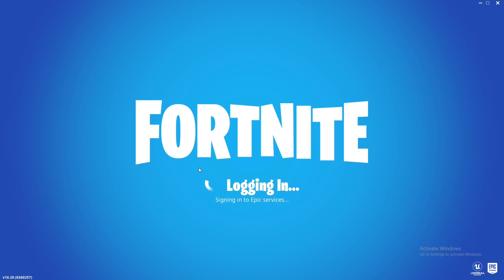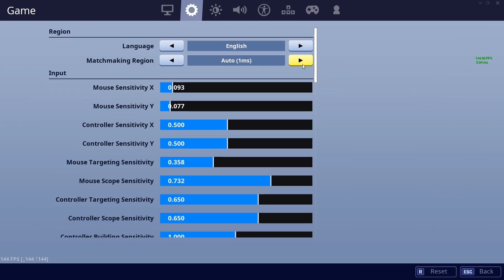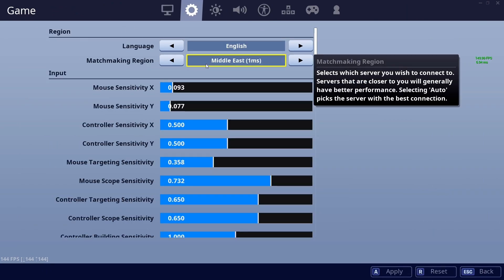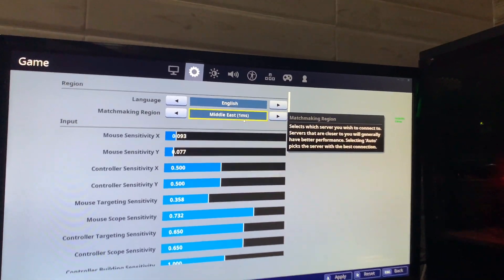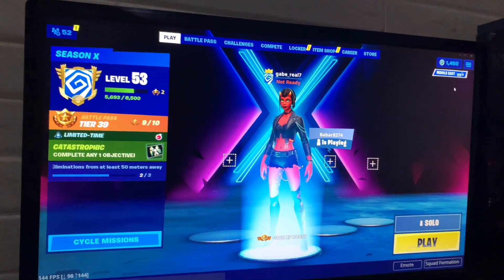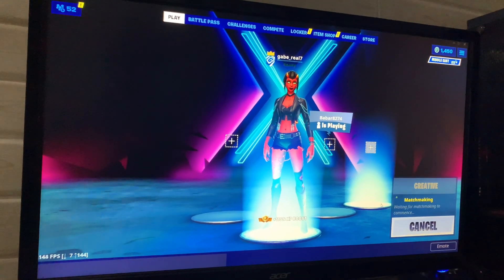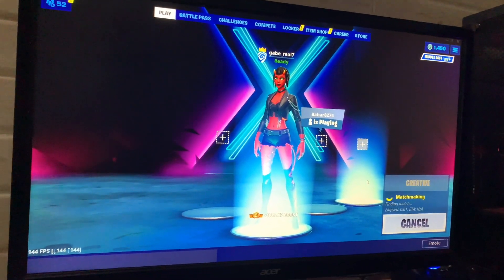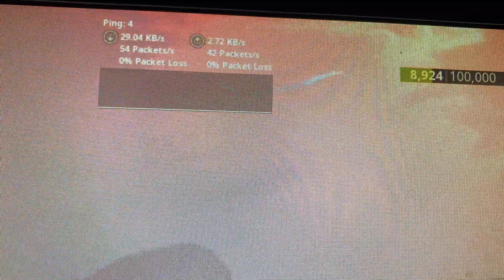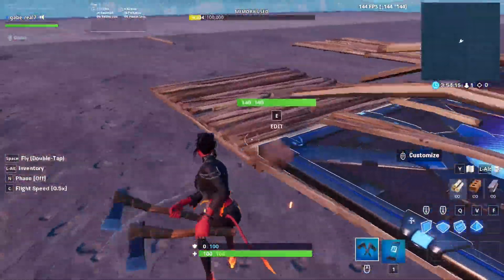I'm going to skip the loading part and meet you straight at the lobby. Once you're in the lobby, go to Settings — as you can see, I've literally got 1 ping on Middle East servers where initially I was getting 48 ping. This is absolutely crazy that we've been able to lower our ping by so much without moving closer to the server. Let me start a creative game and show you guys my in-game ping. As you can see, the ping is almost zero — and now it's actually zero.